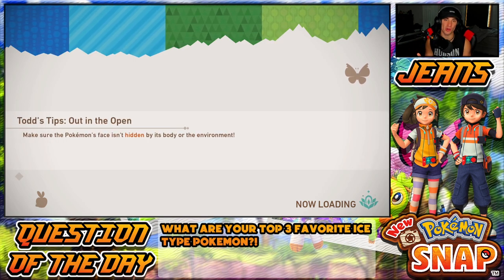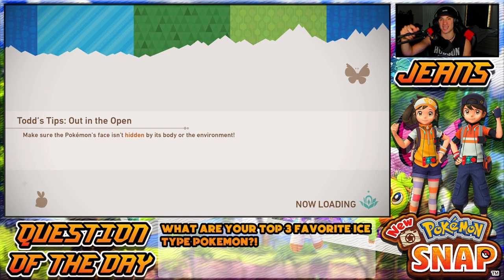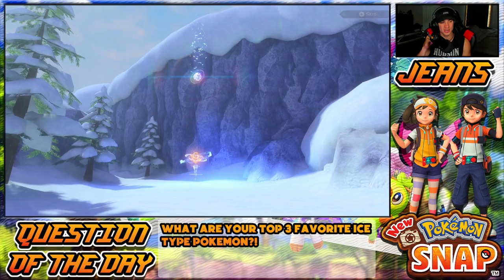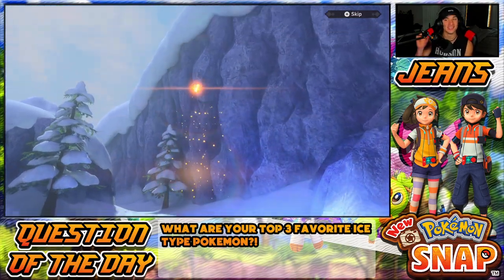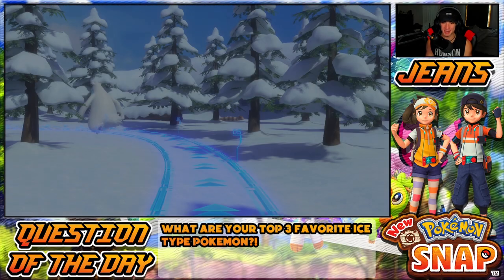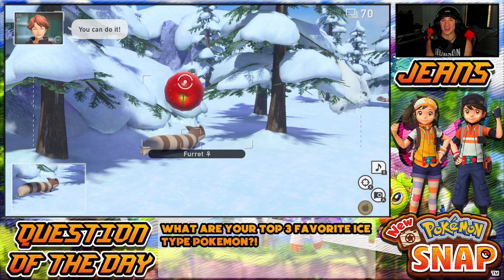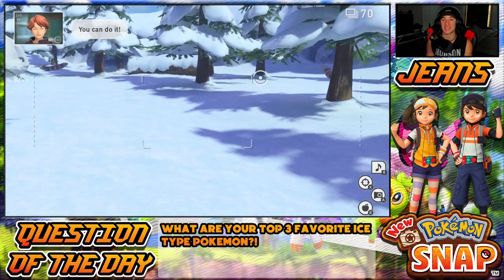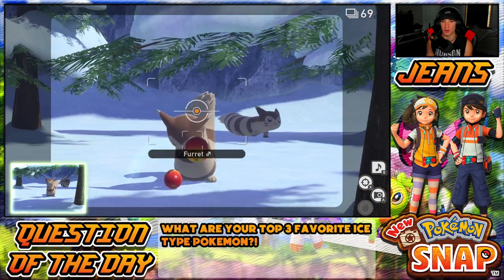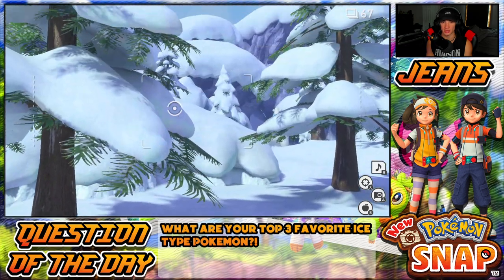So we're going to head into Snowfield Day level 2 to show off all the Pokemon we can collect, then head back into Snowfield Night, complete level 1, unlock level 2, get a picture of the crystal bloom, and then do level 2. We've got some great Pokemon in this place — Beartic right here, really good ones. I thought the nighttime is way better than the daytime Pokemon-wise. Alright, there's my boy Beartic — let's not stop, let's get it!